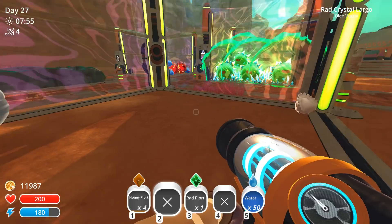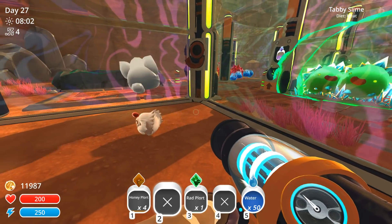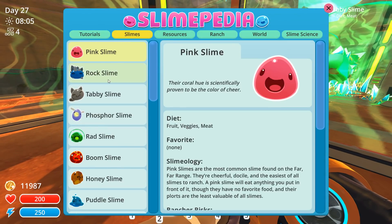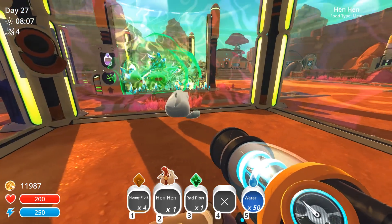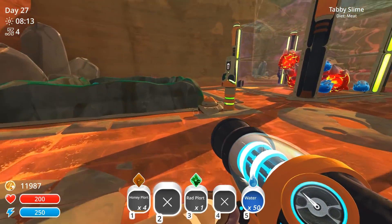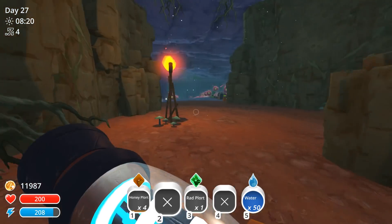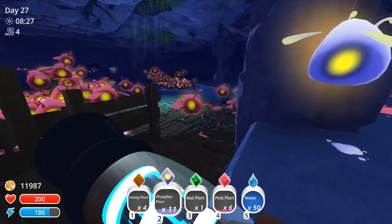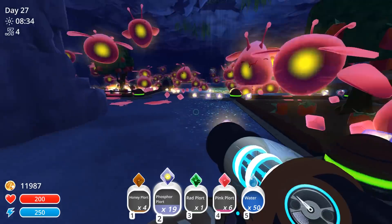Ten pink plorts, phosphor plorts, and honey plorts — okay, we can at least get this made before we head back. I don't even know if we're going to be able to open the slime gate. Get them — I need pink and phosphor. You didn't eat? You're not hungry? He's a weird little guy. Tabby slime diet: meat, favorite stony hen — it's not a stony hen but really, you don't want to eat? Chances are we'll run into some on the way back.